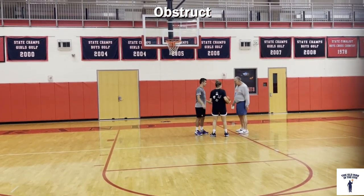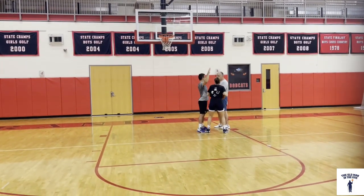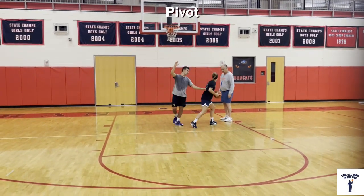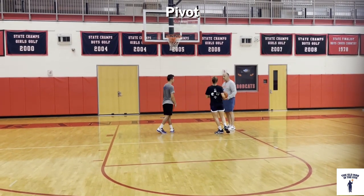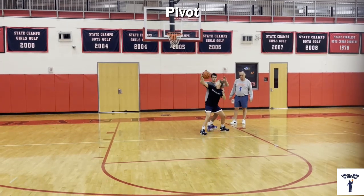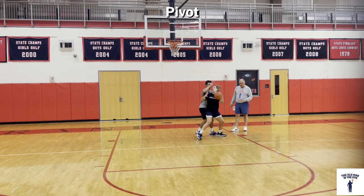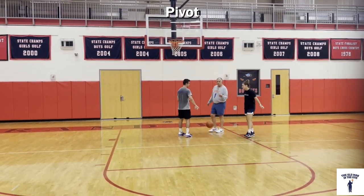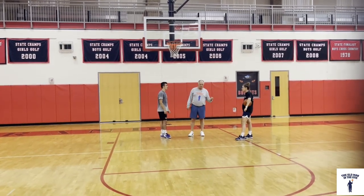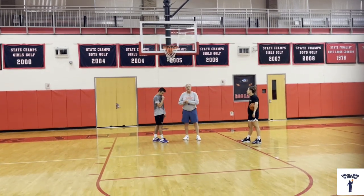Now if we come back and you obstruct with a quick stop and that doesn't work — pivot. You can reverse pivot, you can make a post move. Let's just make a little reverse pivot. You can do the same thing — come back and basically do an up-and-under. The rules of the game allow you to pivot. The first thing we taught these kids when they were younger was to pivot to get the defense off of them.